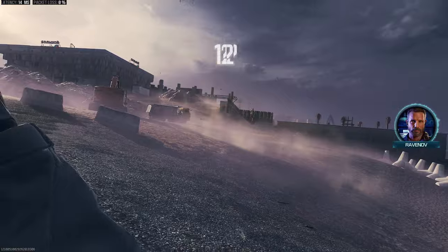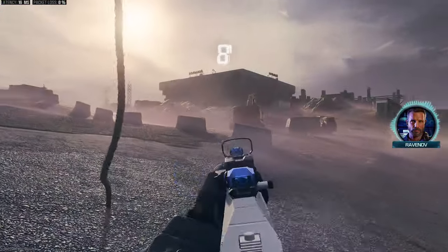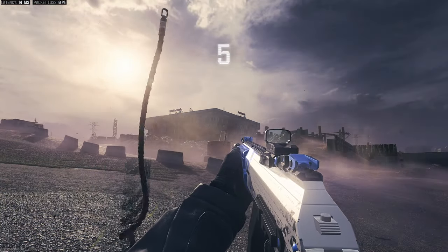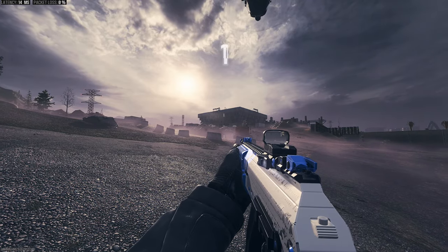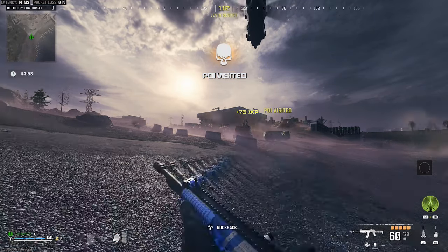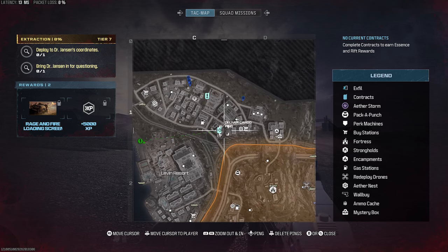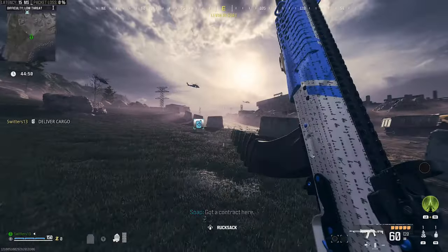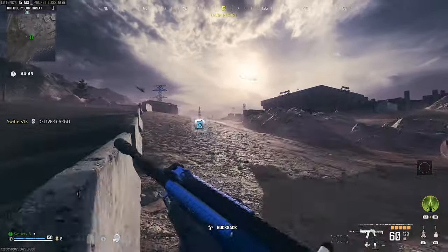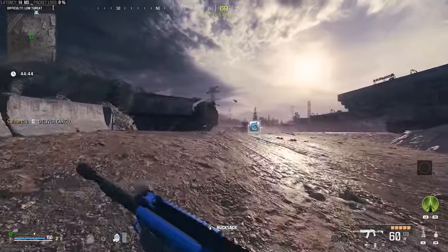Once you load in, now's the time to do some contracts. Earn points so you can pack a punch and buy things that you need. We're going to buy armor — armor is huge. As a solo player, armor is your best friend here. You want your perks and your double pack a punch weapon. Brain rot is great because if you turn a zombie, that zombie will go and kill other zombies for you. Double pack punching your main weapon is big time.